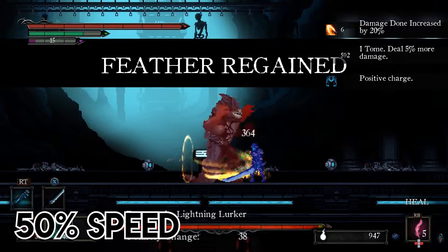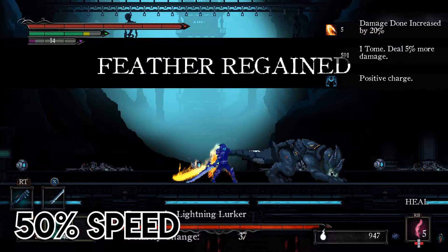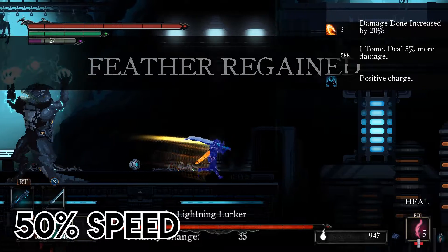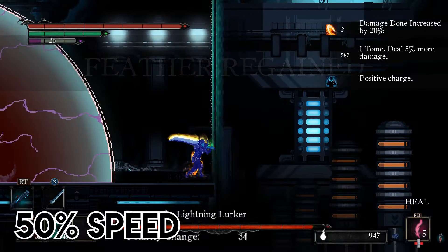If he raises two red paws in the air, you can get multiple good hits in from behind. When he stands on two legs and gathers electricity, run to the side of the stage to avoid the area attack.